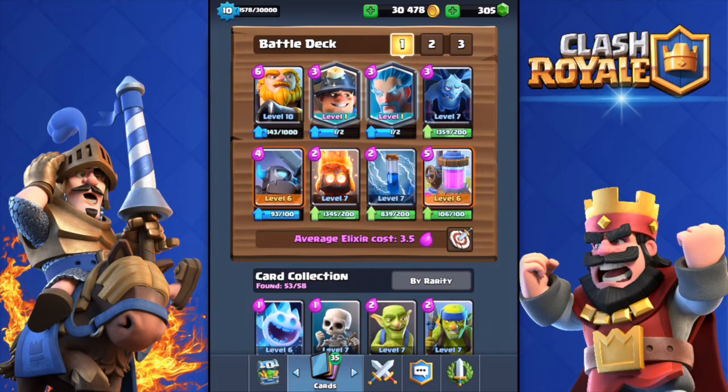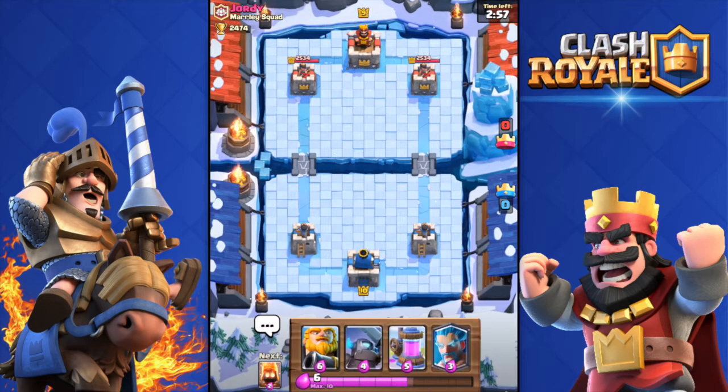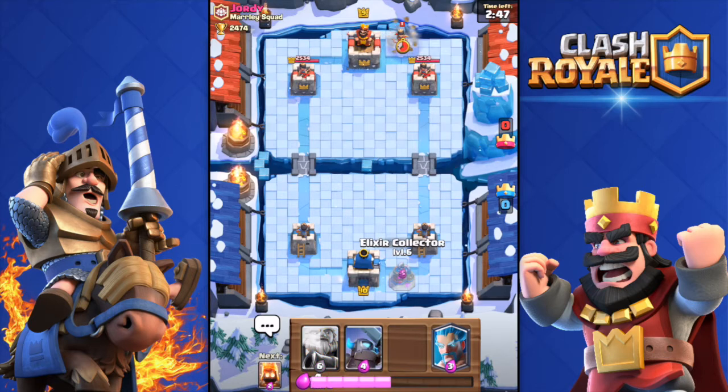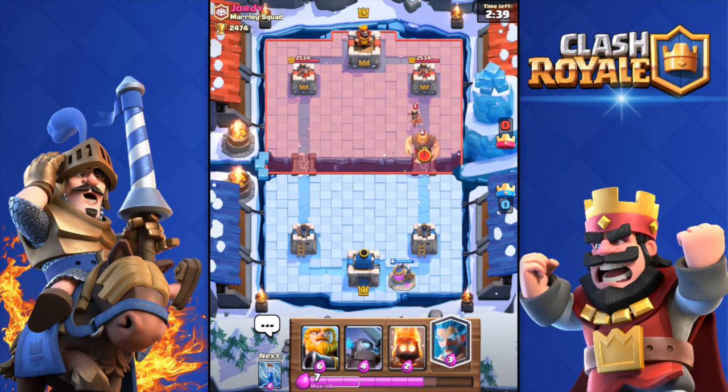I'm here against Geordi, a level 9 player. I'm pushing back to Legendary Arena right now, sorry that I'm quite low in cups. I'm going to throw the Elixir Collector. He does have a Princess.